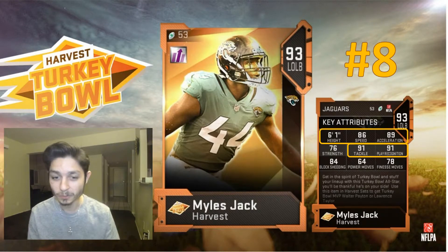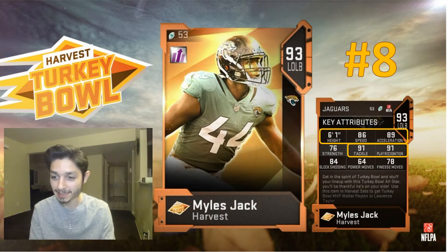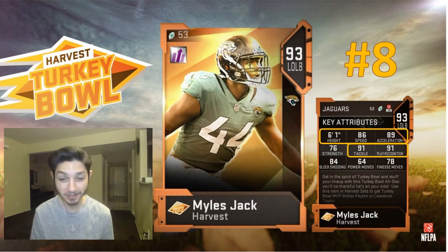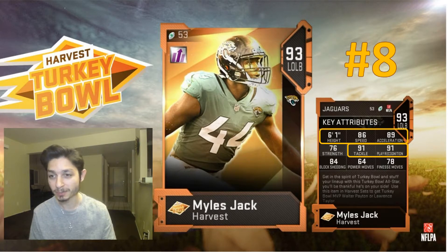At number eight we have Miles Jack: 86 speed, 89 acceleration, 91 tackle, and play recognition are the key stats. He's at number eight — if you're looking for a coverage linebacker and really need one, then pick him up, but he is my number eight.